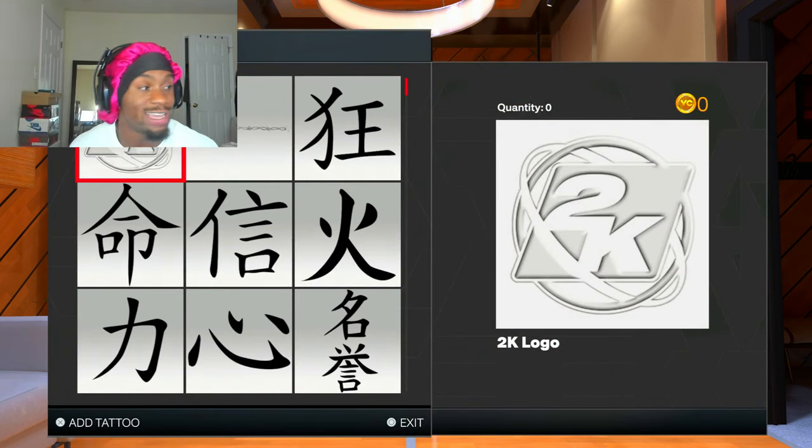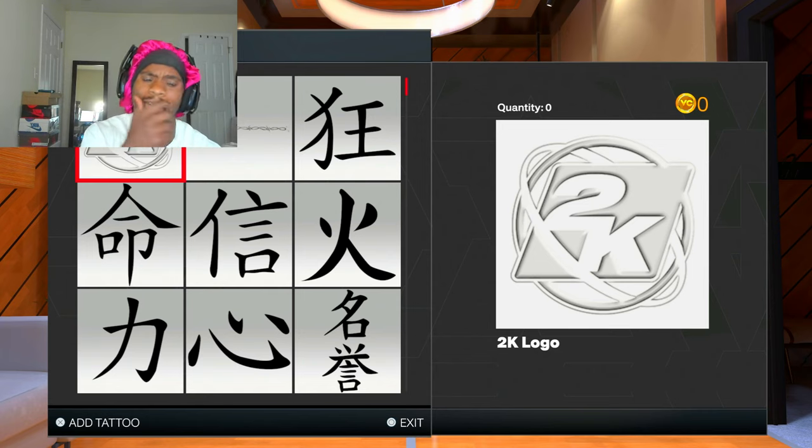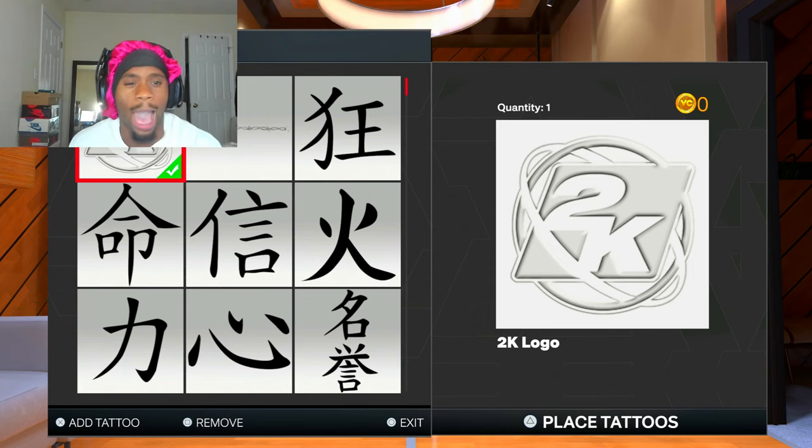Go to the Miscellaneous section right there. Y'all see the 2K logo? It's free. I'm gonna show y'all how to make this look compy. For the 2K logo, I'm probably gonna put this just on one arm — I'm gonna put this on the left arm. I'm gonna buy a whole bunch of them. Just click a whole bunch of them. Y'all see the quantity going up — get about 50. Y'all see it's 0 VC.